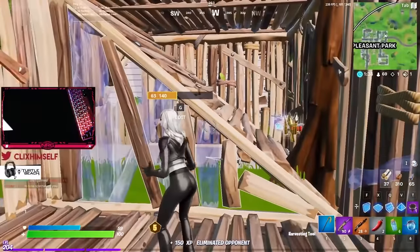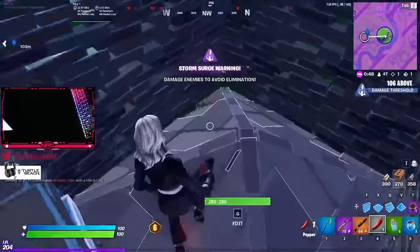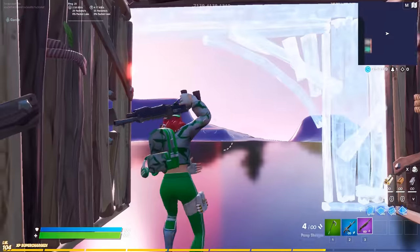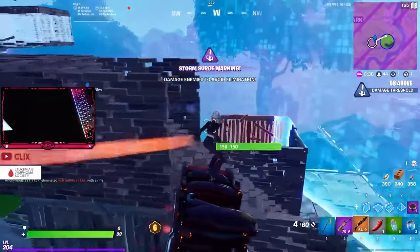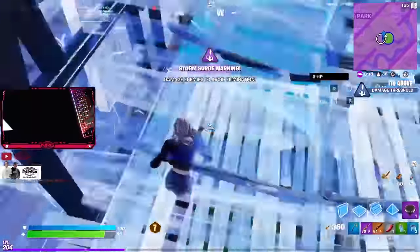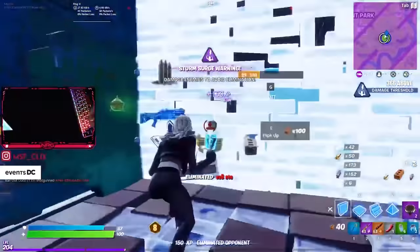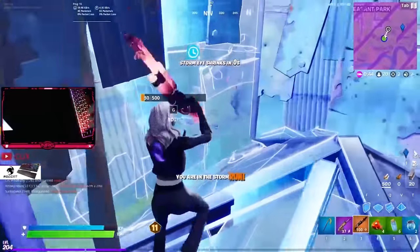I recommend using your scroll wheel for scroll wheel reset, which you set up by binding both scroll wheel up and down to building edit and building edit reset — set them both to the same direction, don't set one to up and one to down. That allows you to simply flick your scroll wheel to reset a build, which helps dramatically with box fights and some building techniques. I also recommend using your other scroll wheel direction for jump, so you can flick it when landing from a launch pad or glide to get a tiny bit of extra distance. Finally, pressing your scroll wheel down can be used for any bind you need to access quickly but don't need to press a lot. Personally I use it for reload, which also frees up your R button.